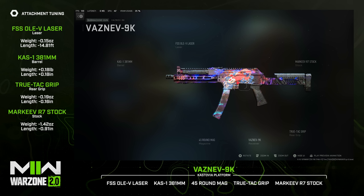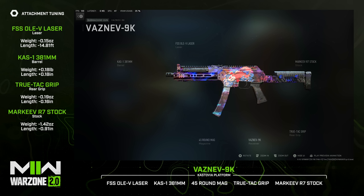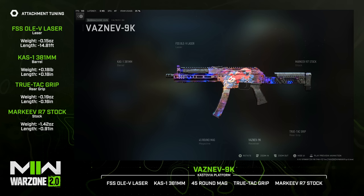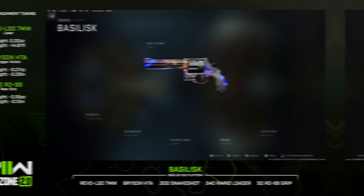Beyond that, I'd recommend the Vaznev 9K — a hybrid between sprint-to-fire and ADS speed with some control mixed in. For this I'd recommend the FSS OV laser, the CAST 1 381mm barrel, the 45-round magazine, the True-TAC grip, and the Marquee R7 stock. Still love that one — having a blast with it, give it a shot if you haven't already.